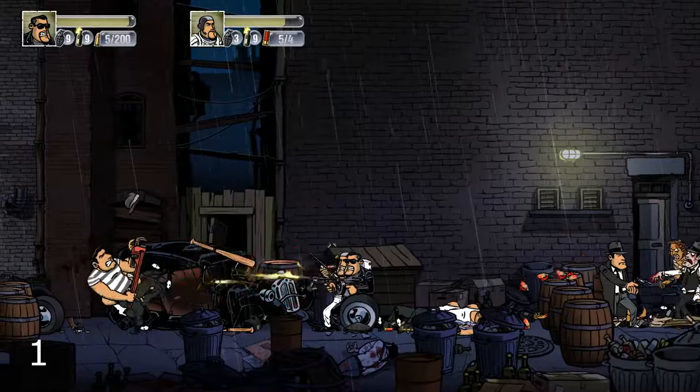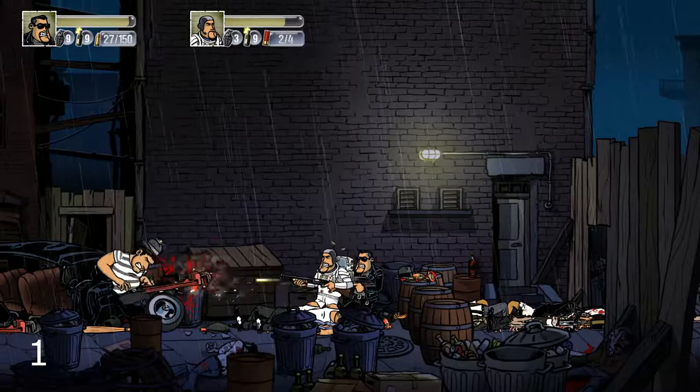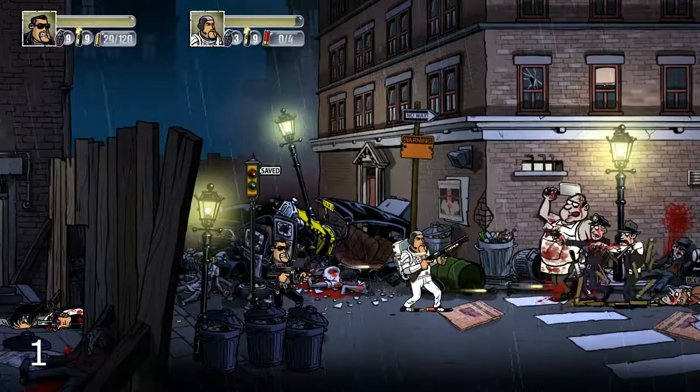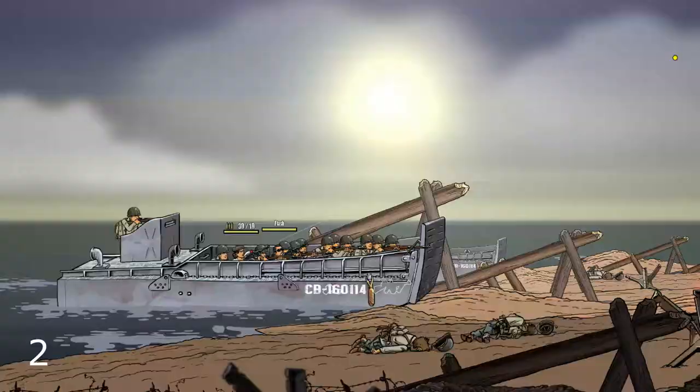So what is Guns Gore and Cannoli? A 2D platformer but most importantly an action shooter in the vein of Metal Slug. I won't hide the fact that Metal Slug is one of my favorite games and I try to keep track of similar games. Guns Gore and Cannoli proposes to play as a mobster who opens fire on everything that breathes, or used to, such as zombies. In the first game, enemies include the mafia, the army, and mutant rats, while in the second game there is also the German army in the midst of World War 2. There is even a great scene with the landing on Normandy.